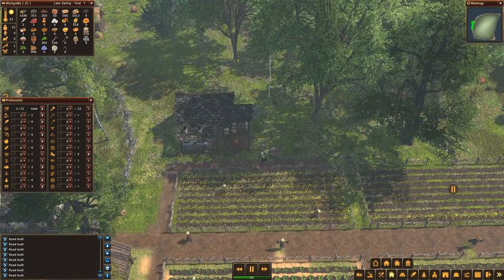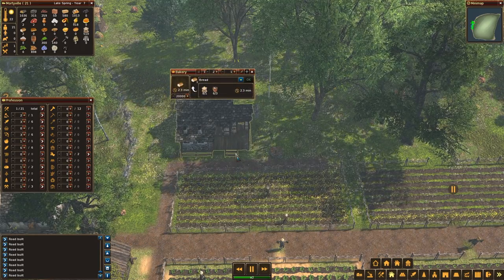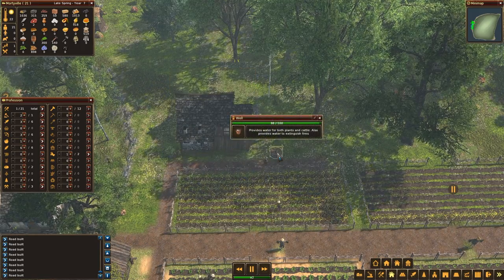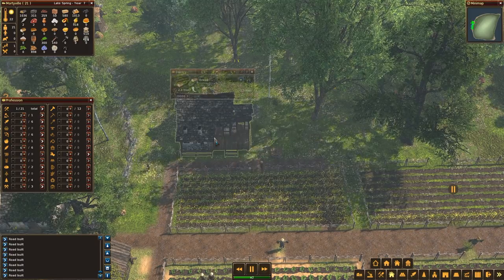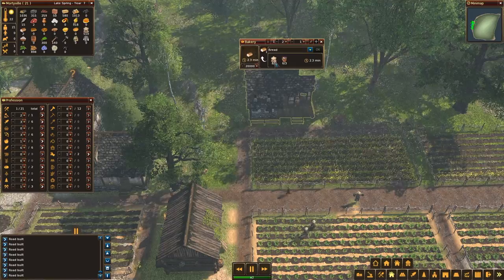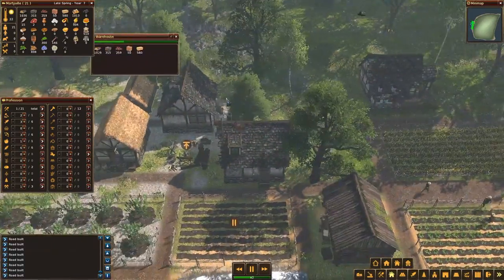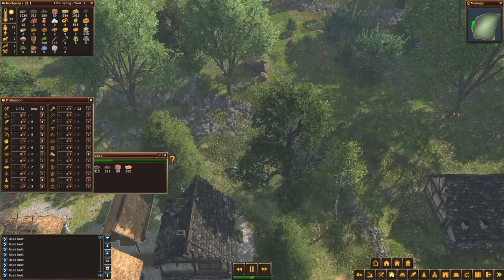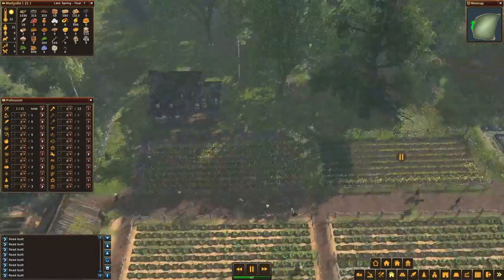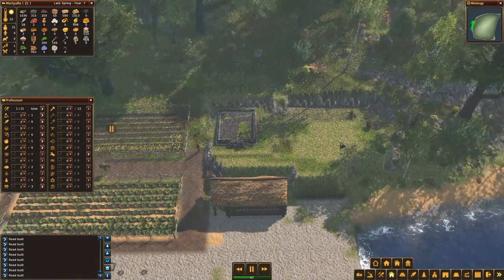This is perfect — did you notice the baker left his house, came up here to get some water, got back to the bakery, and he's now making bread again? The only thing he still has to do is go fetch his grain from this area, which is not all that far. But maybe I should be adding some roads in there.